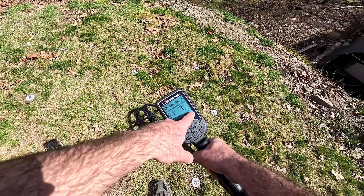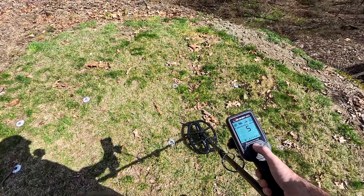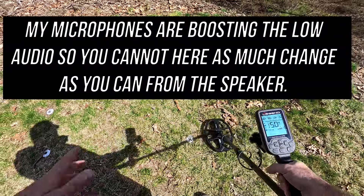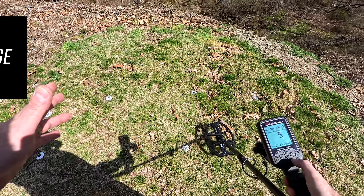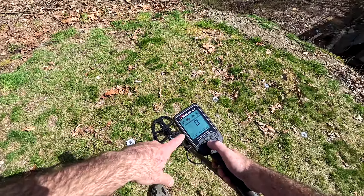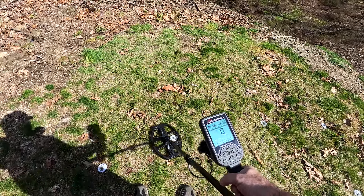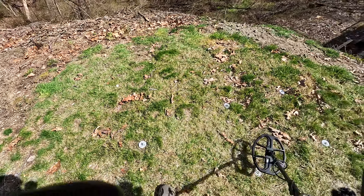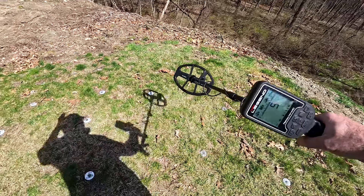Going over this iron side step at zero - very loud, mostly non-ferrous on the meter. Now adding iron reject maxed out - the volume goes down. It's doing what the manual said, the volume goes down, but I'm not getting an indication of iron. And what I mean by that is, even on a non-ferrous target: iron rejection at zero over this eight-inch buffalo nickel, then maxed to five - gets quieter, just like it does on the iron.